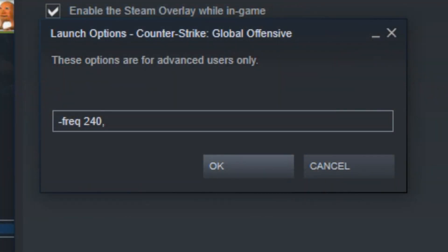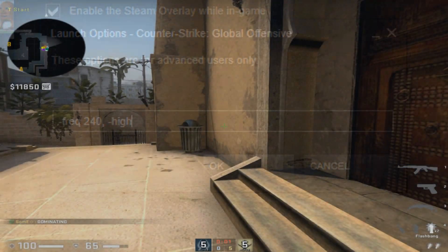Next we have the -high launch option. This sets the game to not run on high settings, so you'll be running on lower graphics which gets you more FPS.